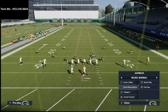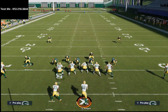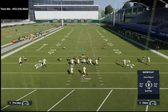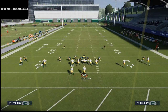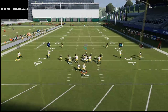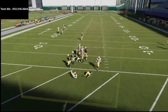Another blitz you could call is Overstorm Brave. All you do is blitz your slot DB and crash your line to the right. You want to be with your user right over the center. Your responsibility is to cover the running back if he goes on a route — if he doesn't, you swerve back to the middle. But the blitz doesn't work quite as well without those specific angles from Nickel Blitz 2.